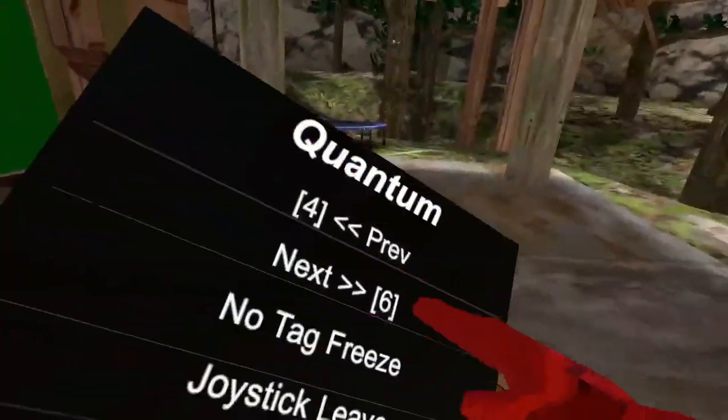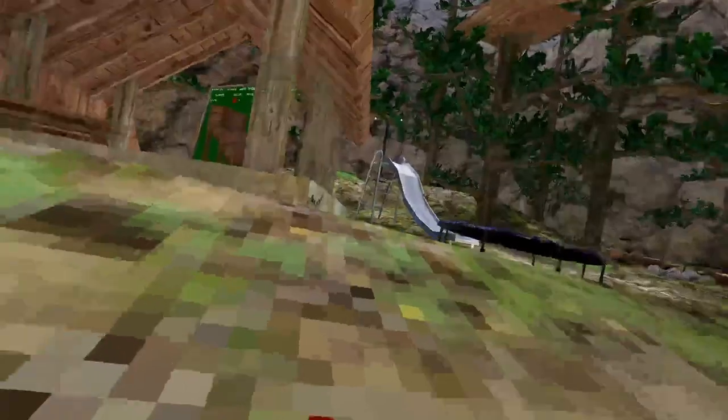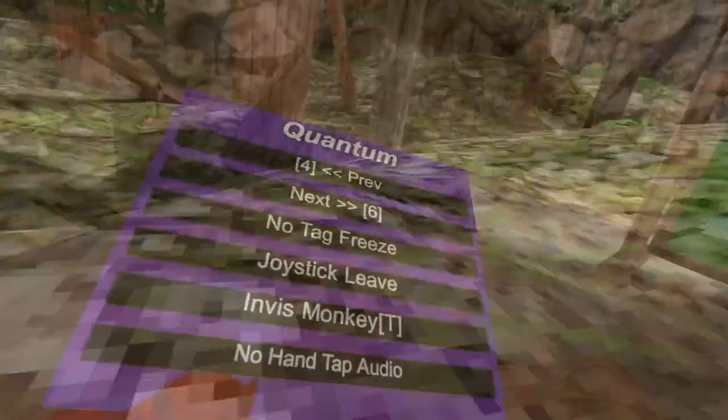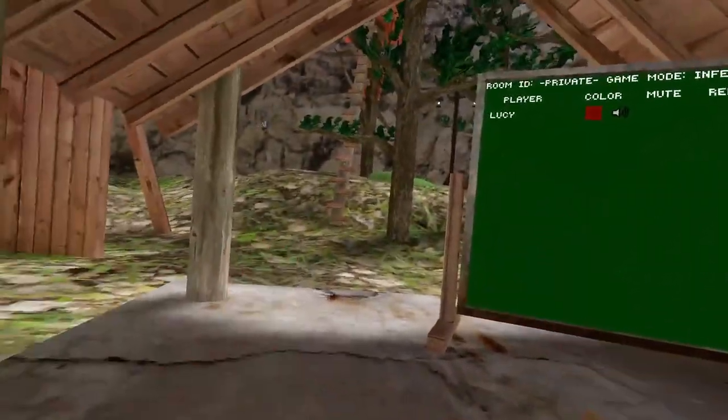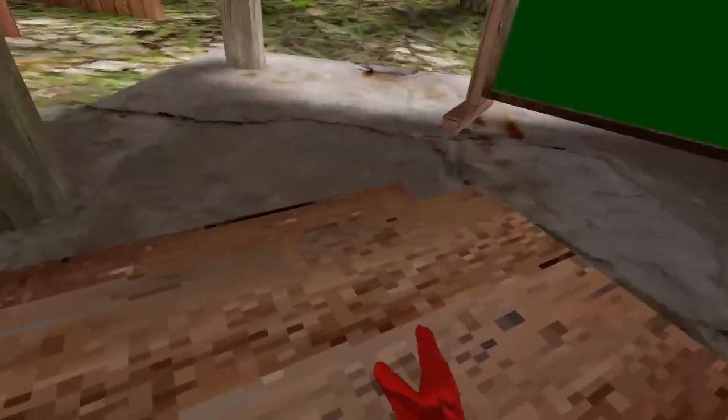No tag freeze — tag freeze is when you get tagged or the round ends and you slow down a little bit; this just disables it. Joystick leave: press down on your left joystick and you leave the lobby. Invisible monkey: hold your left trigger and you go invisible. No hand tap audio just gets rid of your hand tap sound — it's server-sided.